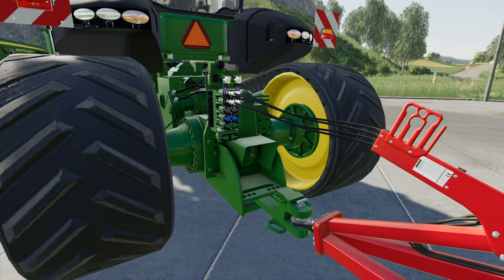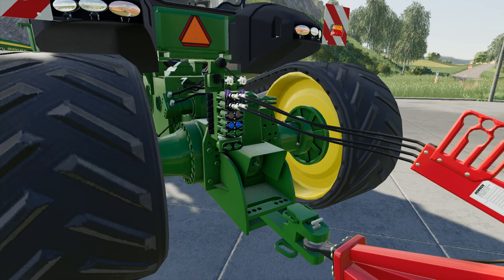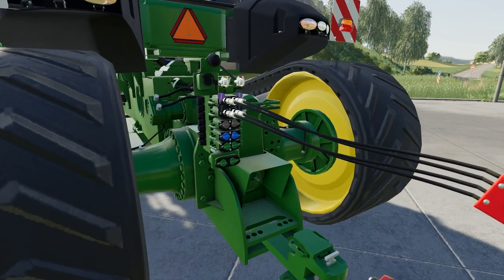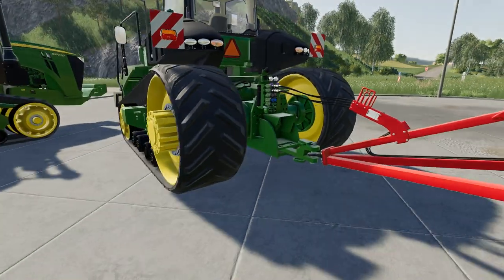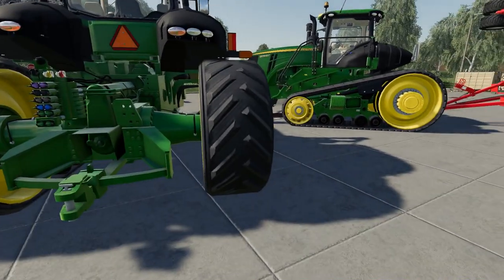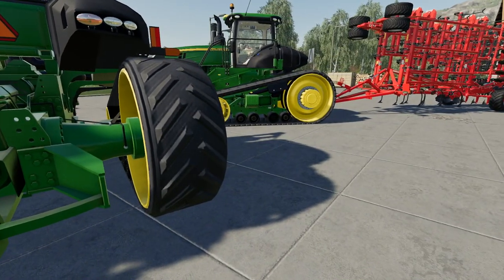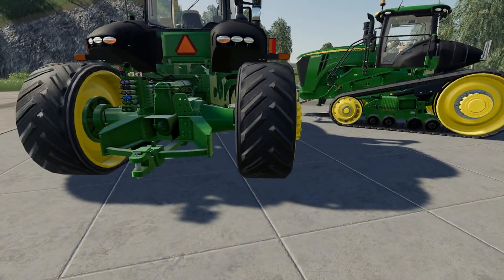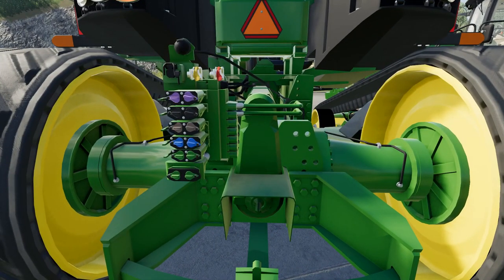We've got slightly different drawbar setups for the EU one. The PTO shelf looks a little out of place in the middle there — that's always been the case. We've got the centre mount drawbar, and being picky, a couple of pins through the holes in the middle would look good to hold the drawbar. The other version has the full swinging range drawbar with a clamp-down centre — a slight difference between the two.